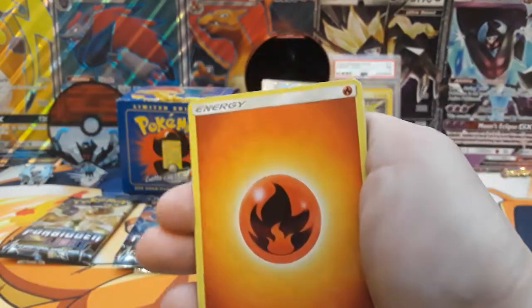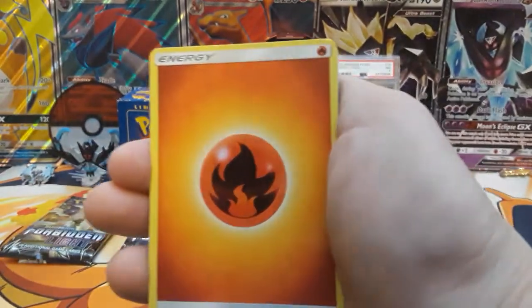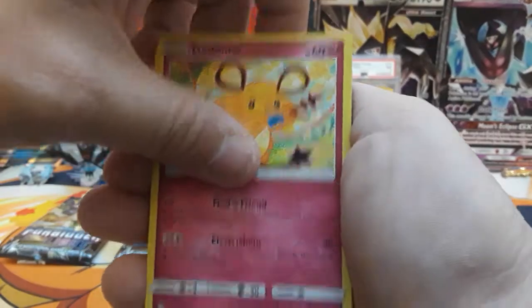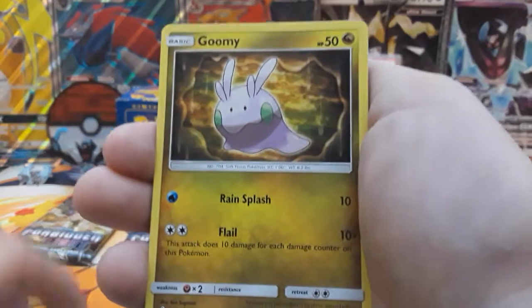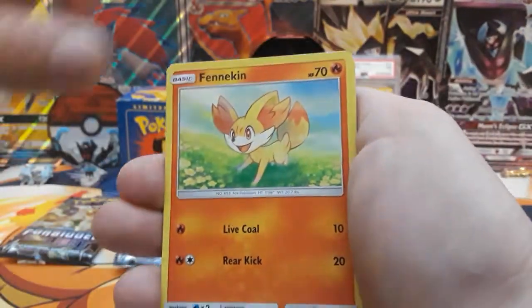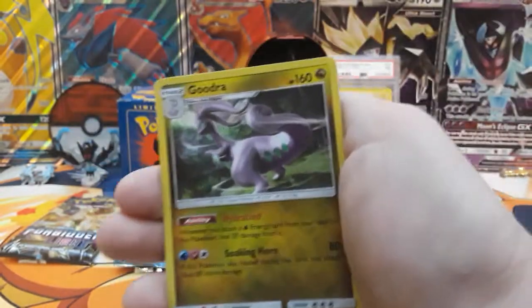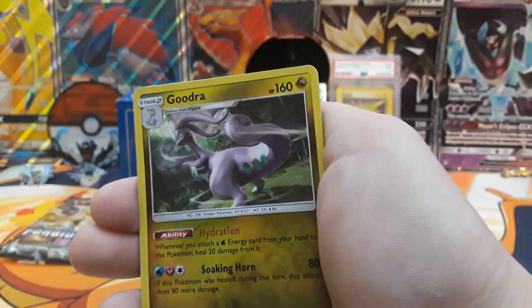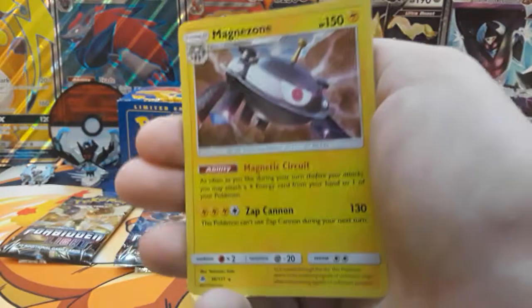Alright, our last pack for this part is going to start with a Fire Energy — Thedene, Gobot, Unidentified Fossil, Helioptyle, Fertfru, Gumi, Tupider, Venekin. Ghudra is our reverse rare and then our last rare for this video is going to be a Holo Magnezone.